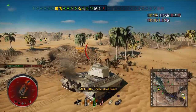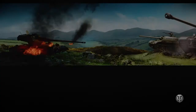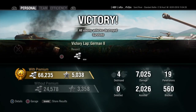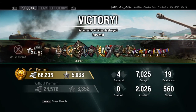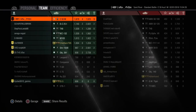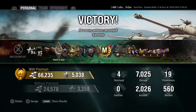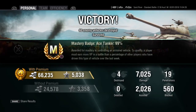20 penetrations, four kills — GG. From that game guys we managed to pick up an Ace Tanker badge, 7,000 damage, 2,000 assisted, 560 blocked, for a total of 9,000 combined damage. Anyway guys, I hope you enjoyed this replay of the E50M — please like, comment and subscribe, and I hope to see you all in the next video. Bye bye!